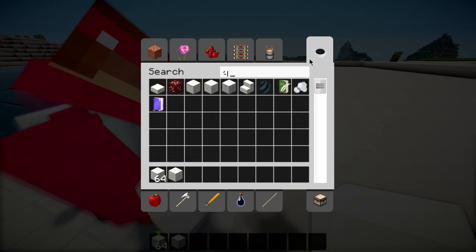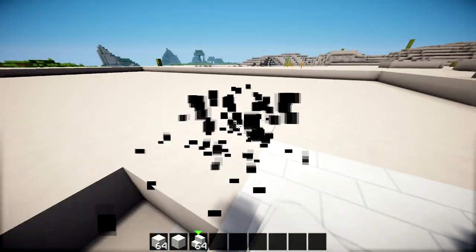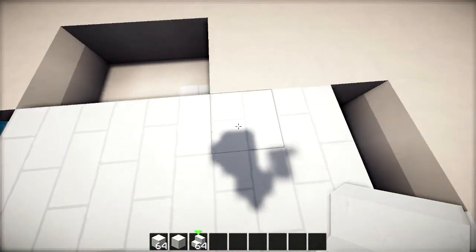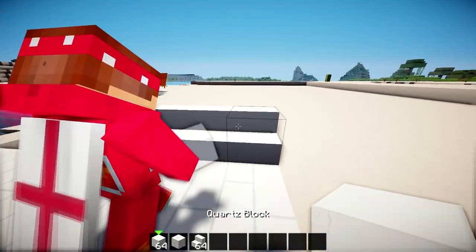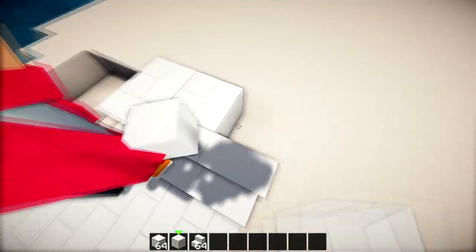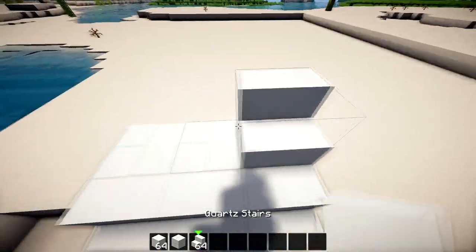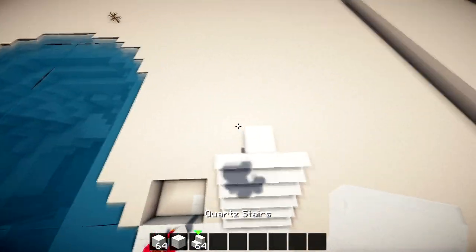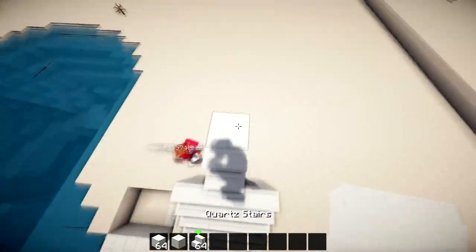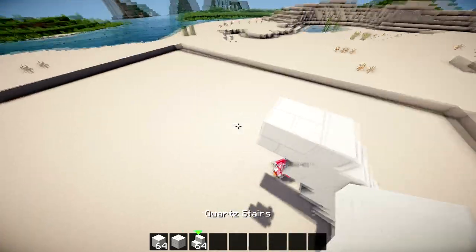Let's use quartz stairs — I think stairs would look nice. Should we do one, two, three, four, and then it's like three wider there? Then how many steps are we going up? One, two, three, four, five, six, seven — so that's three, and then four, five, six. No, that's too high I think.